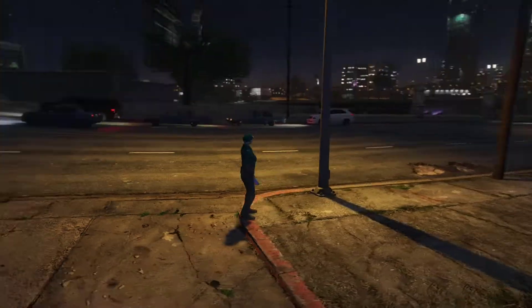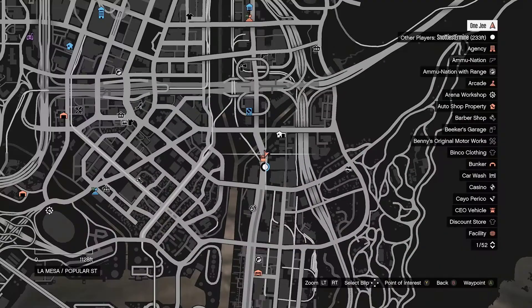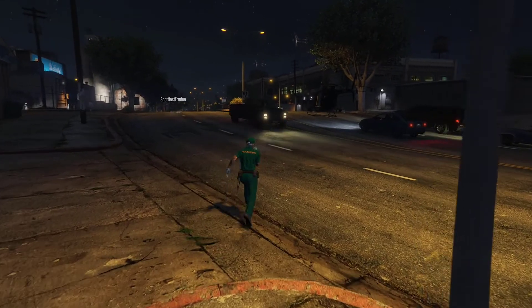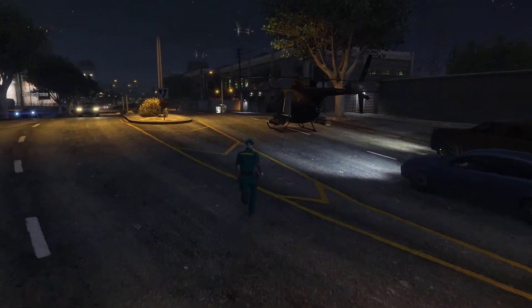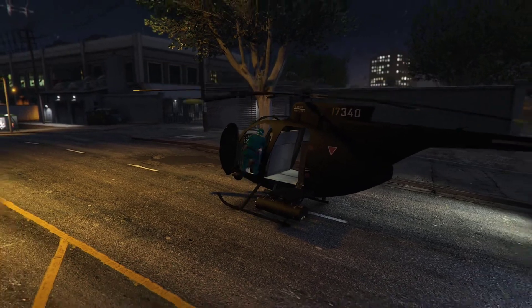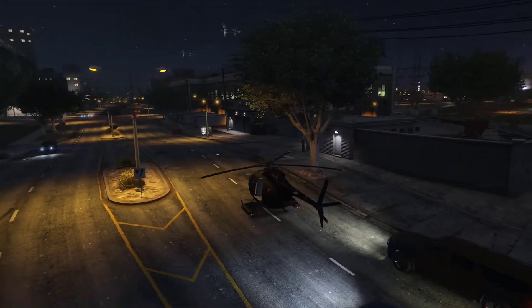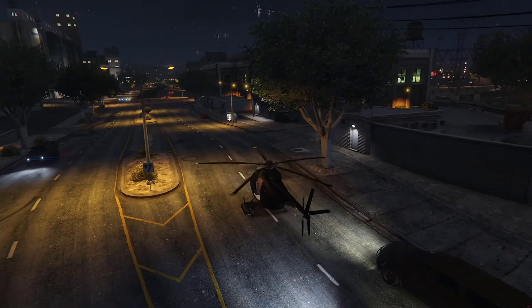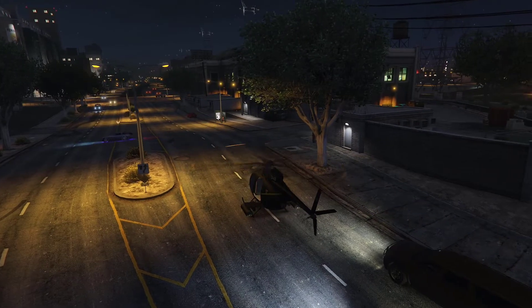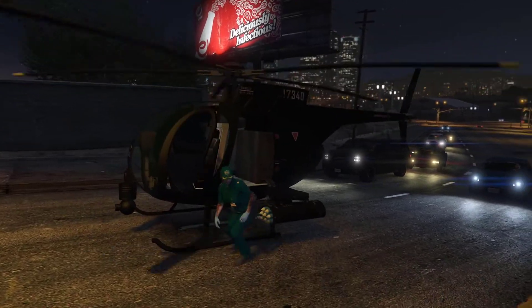It will spawn somewhere else — open up the map to find it. Once it's spawned, hop in the chopper and kill yourself. Fire up the engine, get out of the chopper, run into the fan — boom. This method is much easier.